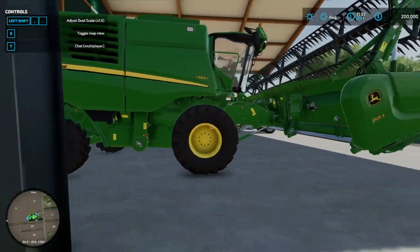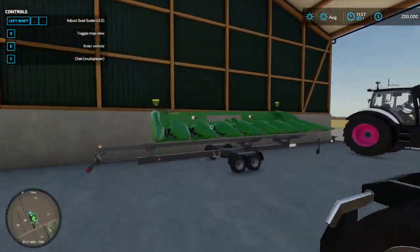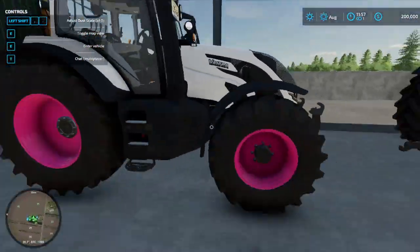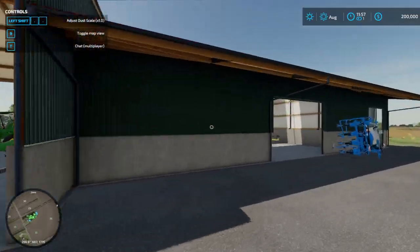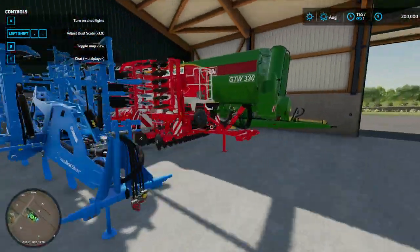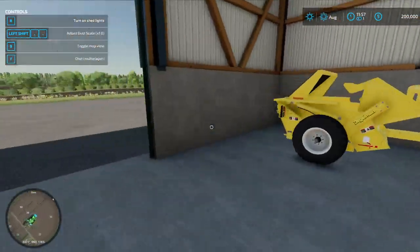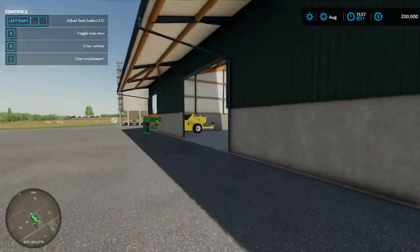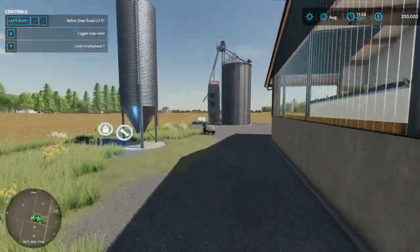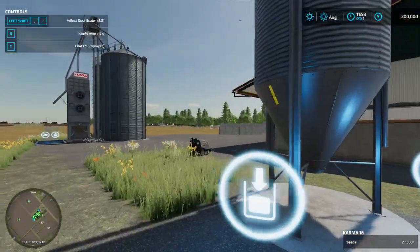We are running the John Deere T560i, which is the working in-game combine that actually shows the leaders how much you can run. In first-person view, we've got our corn header, pink semi, our pink pickup, our vultures with pink rims — we're going to keep those. We got our planner, our cultivator, our trailer, our seeder, our grain trailer, our stone picker, our skid steer with the bucket to pick up stone, and our fertilizer spreader. Also our semi trailer all ready to go.